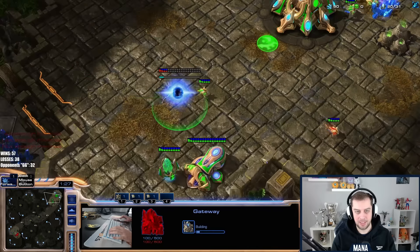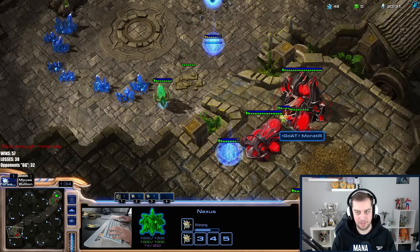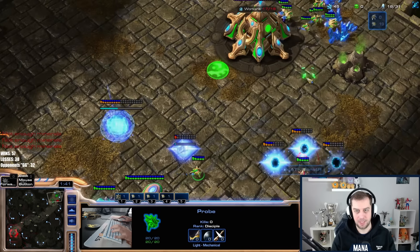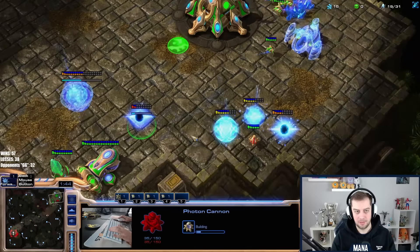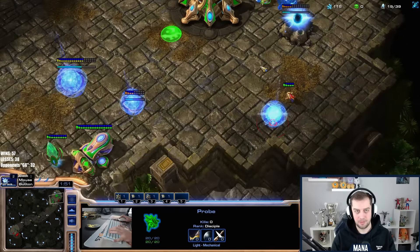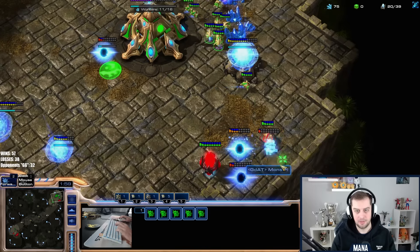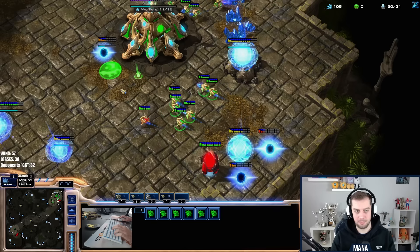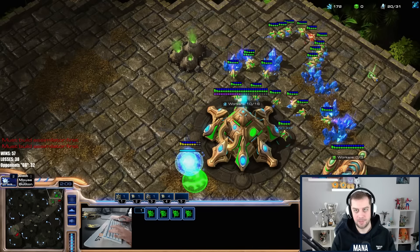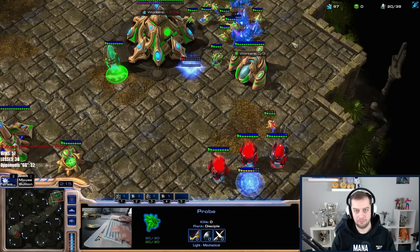I'll try to do something about it. This will kill my pylon which is a bit of a problem. I have a cannon in range — no way this is going to work, right? Wait, if he makes it here then it's more problematic for me. Let's kill the probe so he cannot build more.